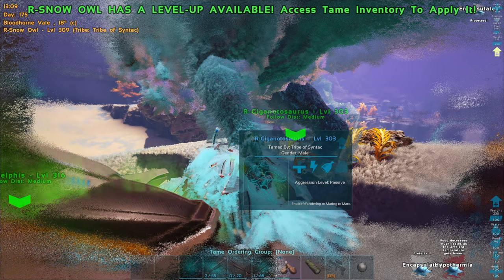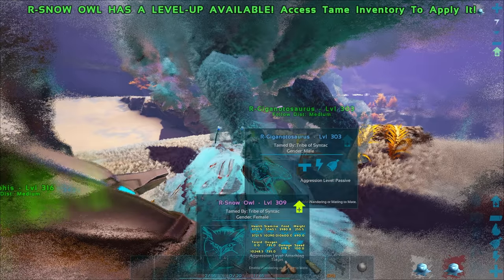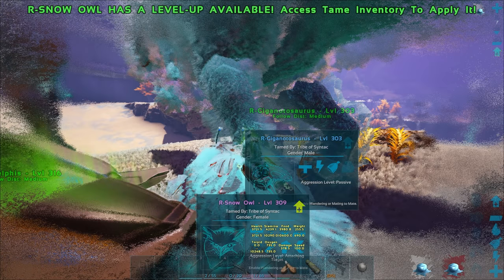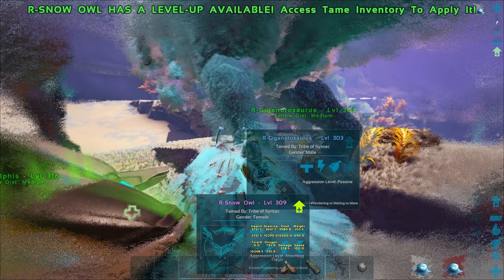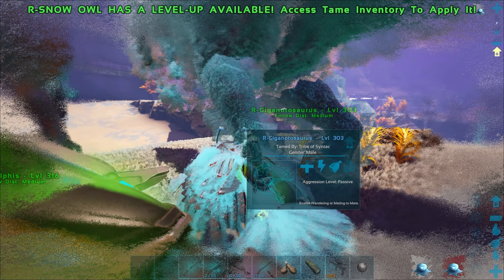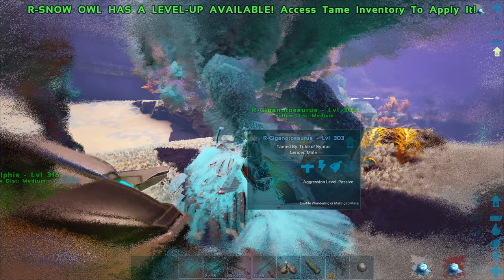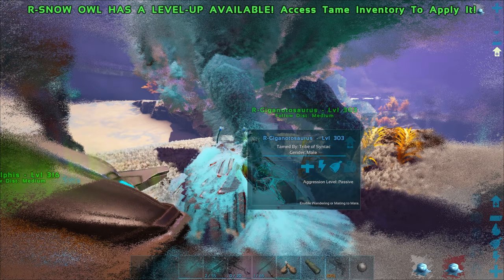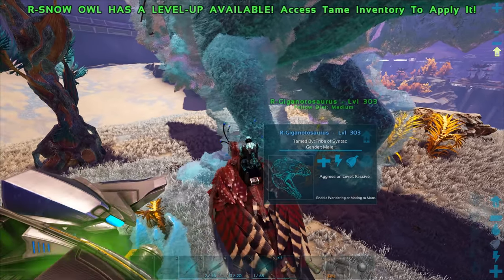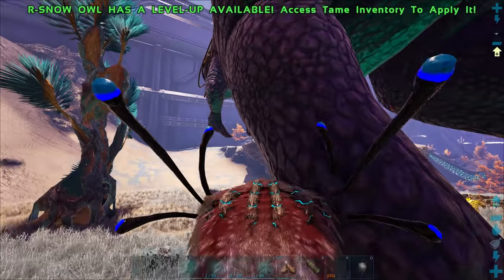So we're just gonna quickly heal up the Giga and then we're gonna hop into some missions. There's a Volanosaur one that could be fun. Would that be too dangerous? I don't think they'd be able to actually hit me considering the Giga's hitbox is quite big and I'm not sticking out on top of the saddle. So we can maybe do that one. There's also a Maywing hunting one and a Shadowmane hunting one. I don't think the Shadowmane one would be good to do with this Giga, to be honest.